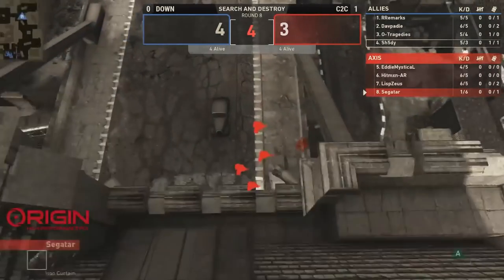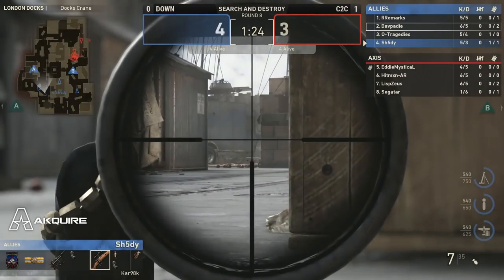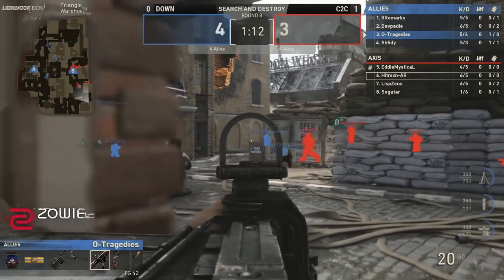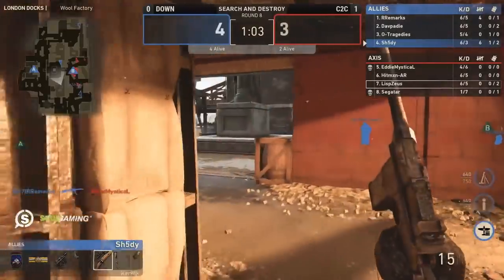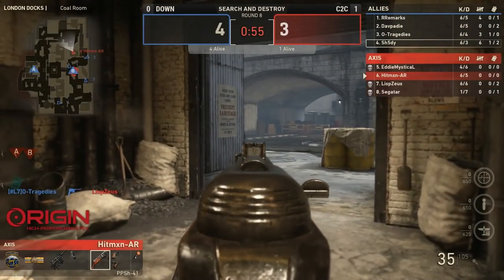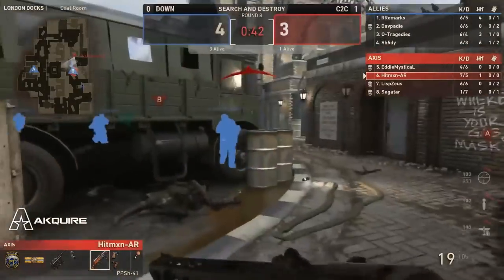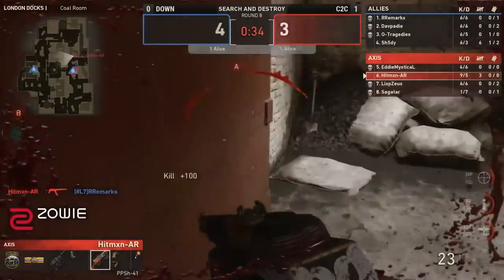Honestly, not just the fact that it's London Docks but the fact that C2C played so well on Arden Forest going 6 rounds to 1 — a switch has flipped to say the least. We'll see how C2C's offense can do now with a full 4-man rush onto the bomb site. Tragedies is the scout giving information to his team. Based on the minimap arrows they can make a push happen. Shady ends up finding a kill and has earned a Fighter Pilot, literally 10 points away from a glide bomb.